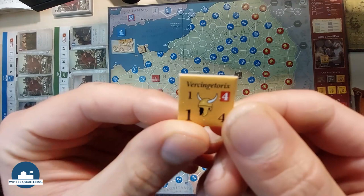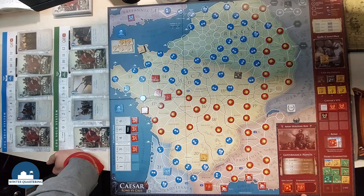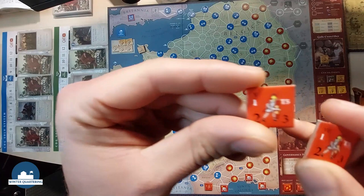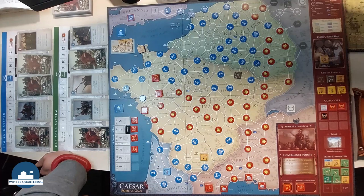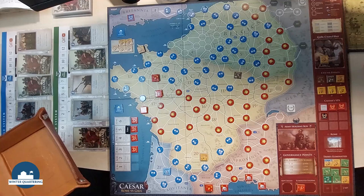Then we have Vercingetorix — place them with the Cadurci. Then we have two fresh Roman legions alongside with two steps. We can send our sixth legion, and we have the fifth here in Provincia. Then we draw our legion card — Quintus Sabinus, put him here. Then we have Caesar, put him here, just because Quintus Sabinus is not a very good one. And we have our mighty Titus Labienus, put him here. The situation is not looking great for the Romans right now, but we will see. We have the Gallic muster phase, but I think it's okay to stay like this at this moment.